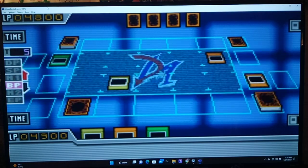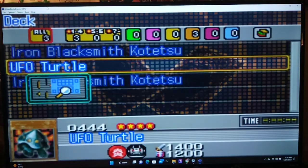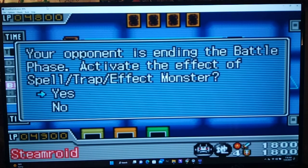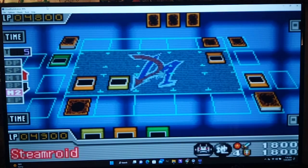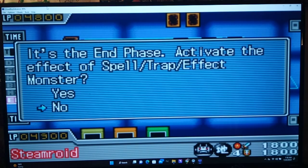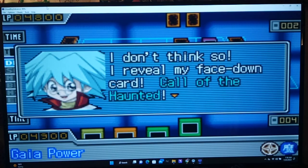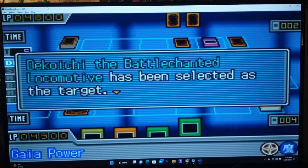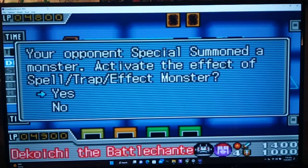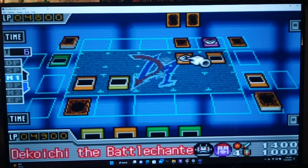Once again, I'll activate the effect of UFO Turtle. Now it's time for this card to land from outer space. I imagine he'll set another card face down just like he did last time, cause all I did was use Giant Trunade last time. He drew three new cards off of Graceful Charity. Come on in.